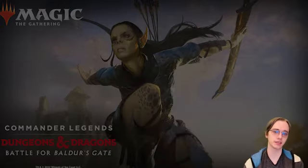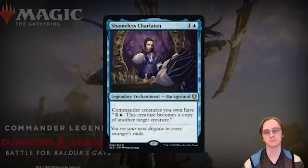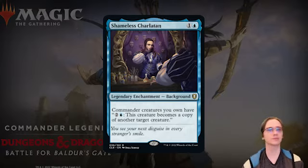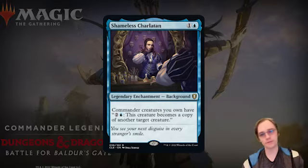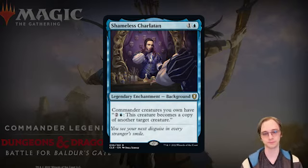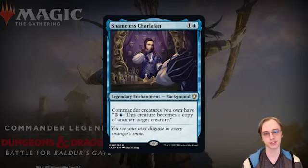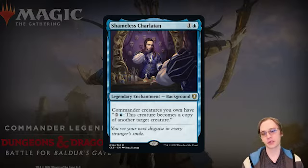Shameless Charlatan is a two-mana legendary enchantment Background. Commander creatures you own gain: for three mana, the creature becomes a copy of another target creature. There are definitely some shenanigans possible here — though copying another legendary still applies the legendary rule. The Background is intended to be paired with a different-colored Commander to add variety, so it makes more sense evaluated alongside commanders of other colors we haven't reviewed yet.